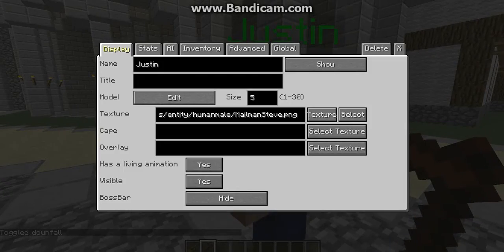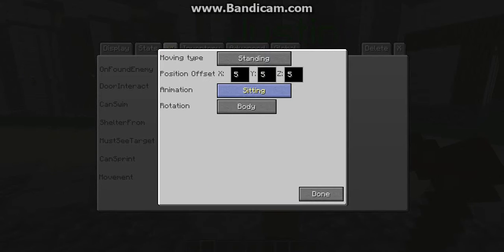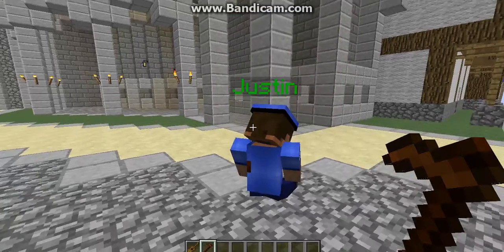So what you want to do, right-click on him and you want to go to AI and go to movement and press edit. You can make him sitting, lying, sneaking, dancing, aiming, or normal. I'm going to make him sitting for this.